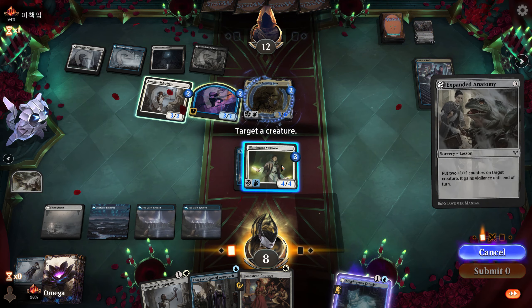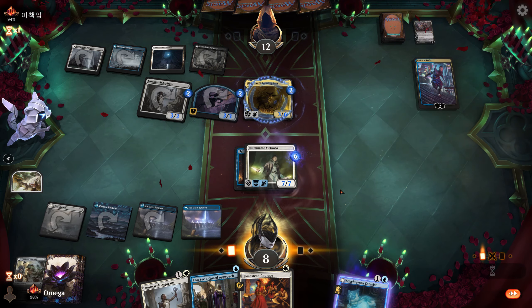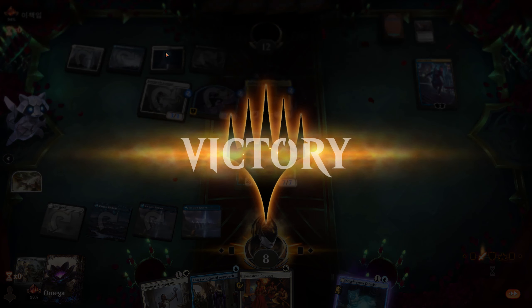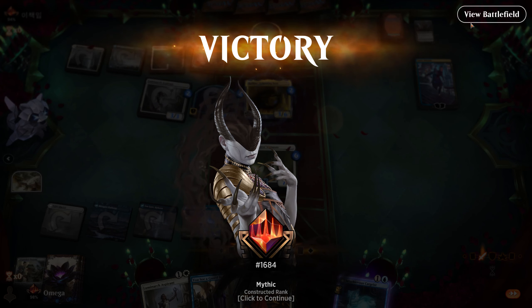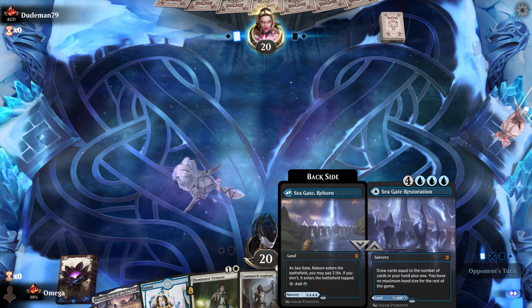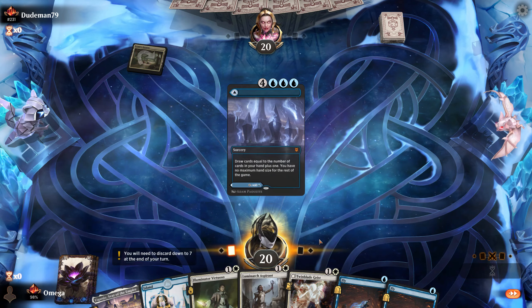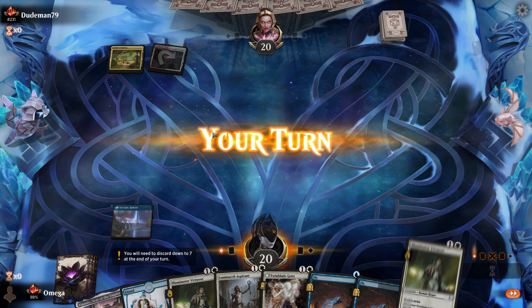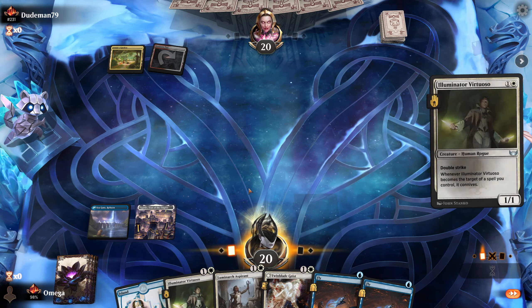Let's pay three life for an additional game-winning play. Let's put on Expanded Anatomy — we even get to connive, which is super sweet. Let's smack for 14, and we still have hexproof, which is amazing. Even if he had one-mana instant removal like March or something crazy, we can still save our creature. Great game — on the draw at least we had both lands and creatures, which lately hasn't happened too much.